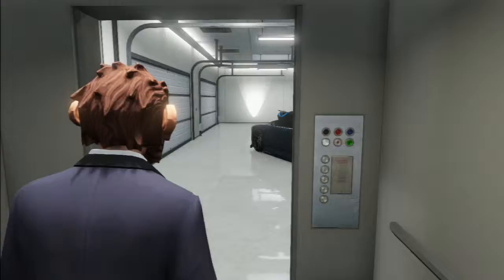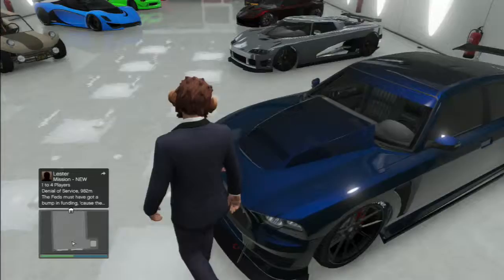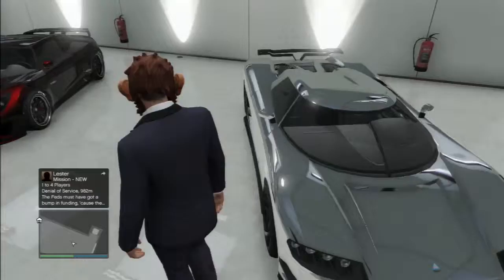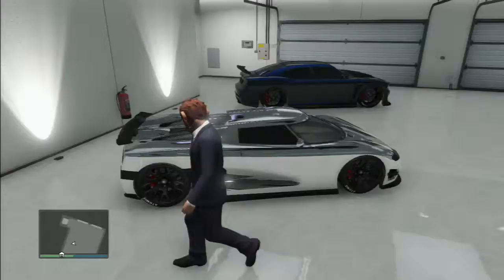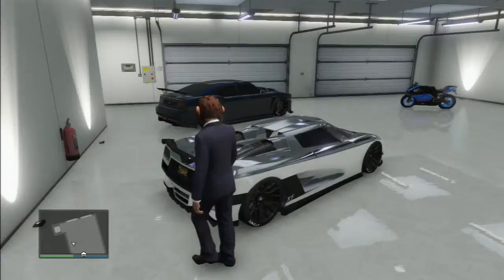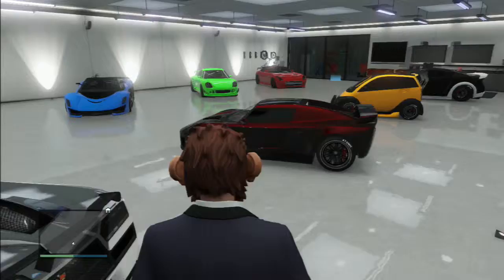To start off, I got Franklin's Buffalo. I think it's galaxy blue or something like that. And an Entity. I just picked the chrome color because I just want the chrome color. The entity there — the primary color is like the whole car, so I chose it.